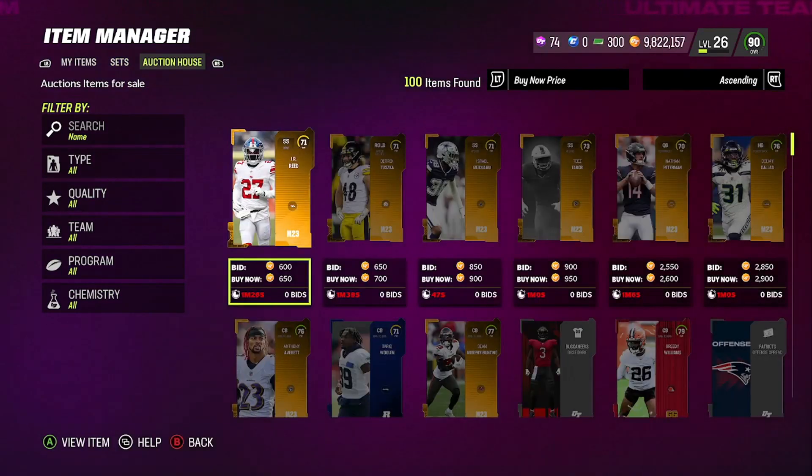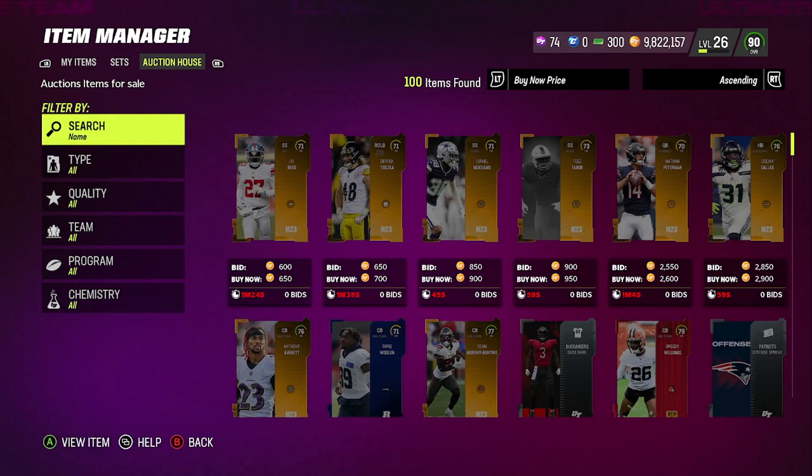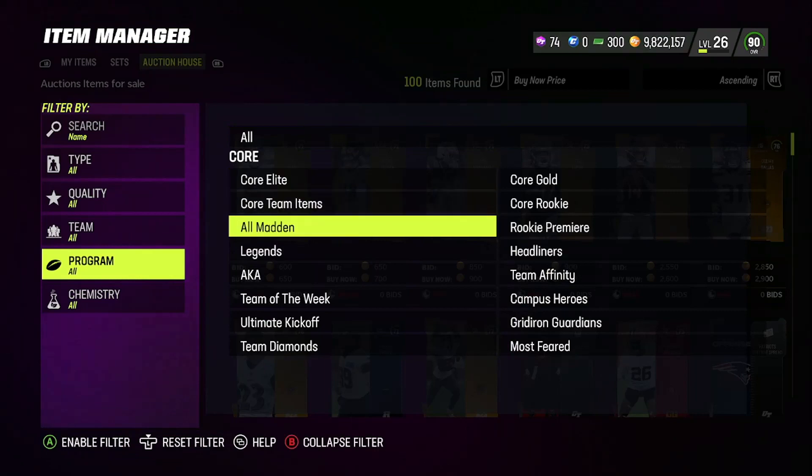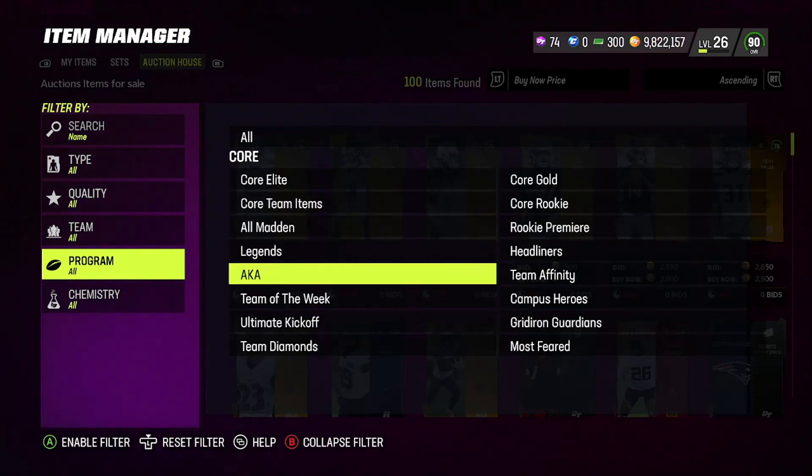Now there's a little risk involved, but it's very minimum risk involved in this. If you just have bad pack luck, you just have bad pack luck. So what I would do if I were you guys - come over to the auction house and then go to Legends.